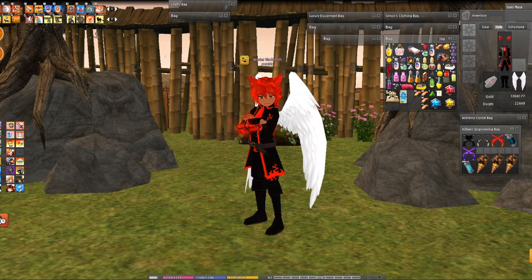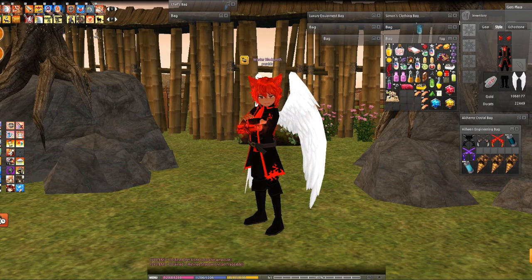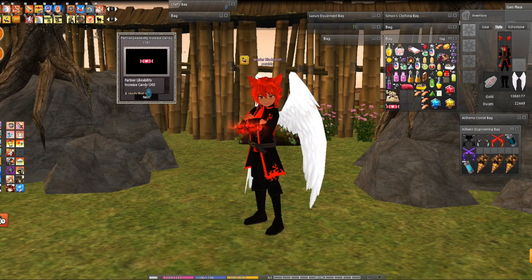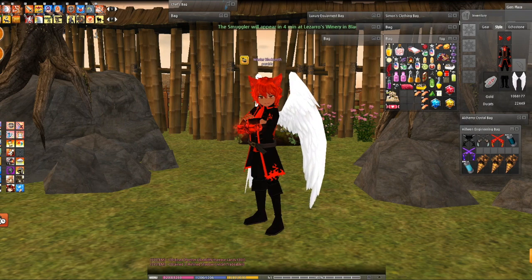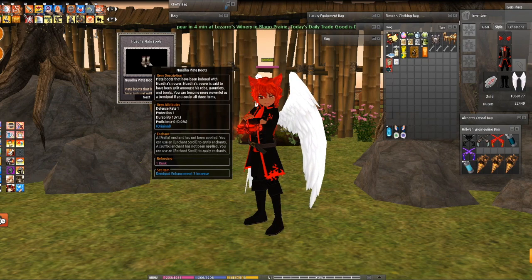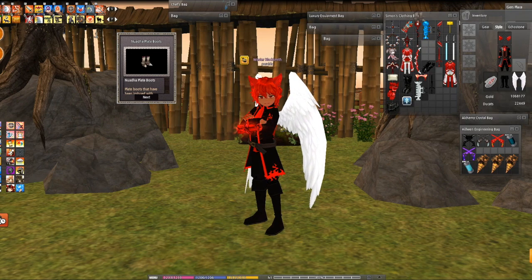Oh my god, another one — okay maybe I was lying about that. Another pet dye amp — good, I can dye all the ugly colored pets. It's not a complete waste. This is what happens when you complain about the ears — it starts giving you the really basic drops. Oh, what is this? A partner likability increase. I think I have them all maxed out anyway.